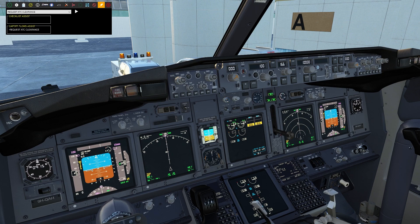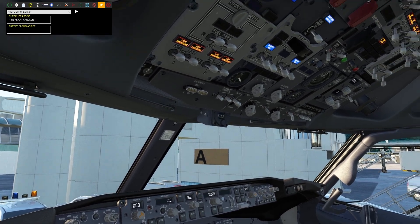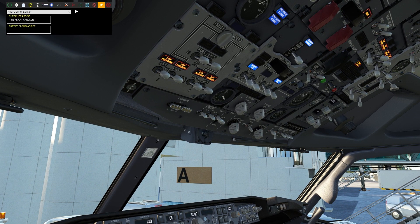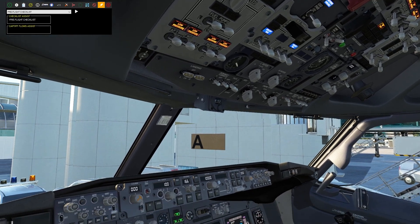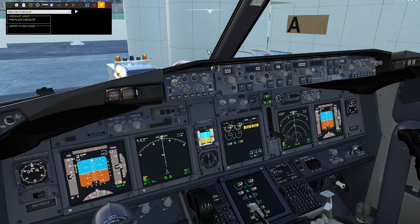Request ATC clearance. Good morning, Blue Max 1201 is at the gate with the numbers, request ATC clearance. Blue Max 1201, cleared to our destination, squawk code as assigned. Blue Max 1201. Let's fast forward a little bit.